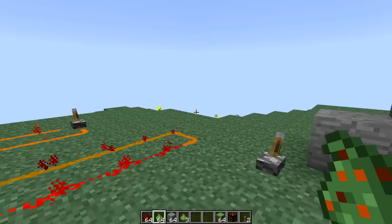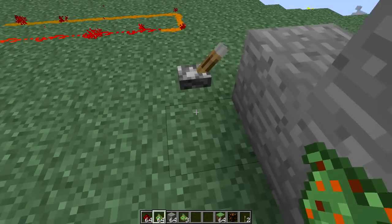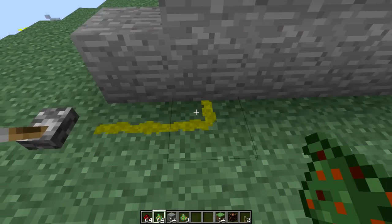Now the main feature of this redstone paste is that you can actually place it on walls and ceilings to activate things like lamps. Let me show you guys exactly how that works. Let's turn off this lever real quick.